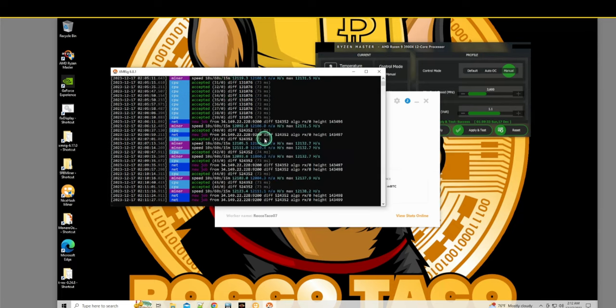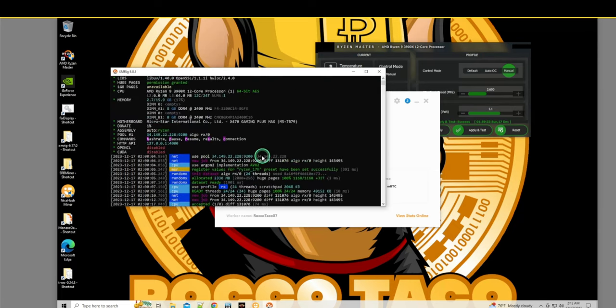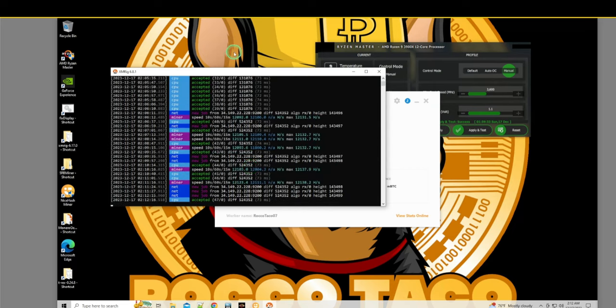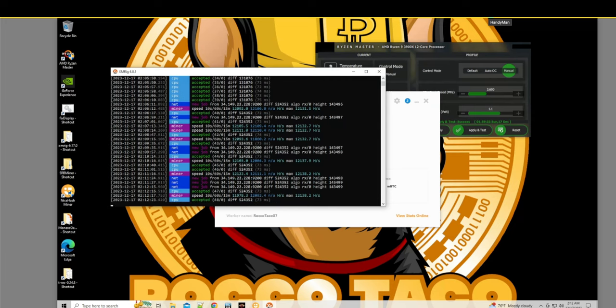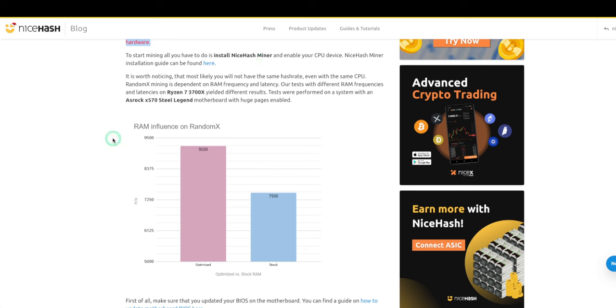Right when it starts up it's trying to do the big pages. Here's the RAM influence on RandomX — optimized: 9200 hashes per second; stock: 7500 hashes per second. It shows you what performance increase you'll get.